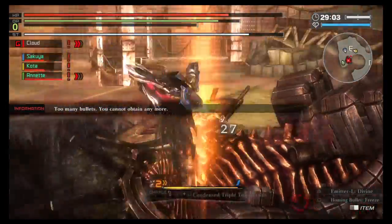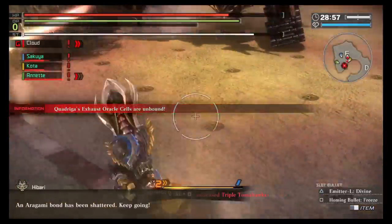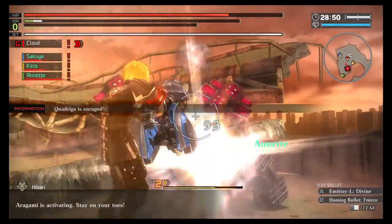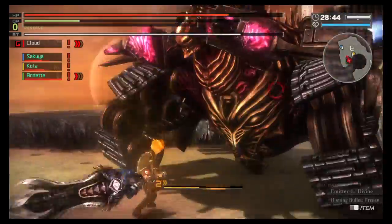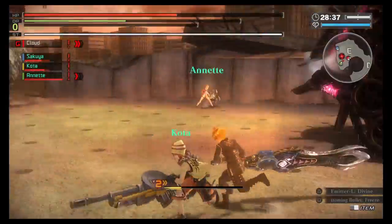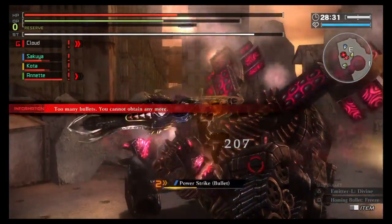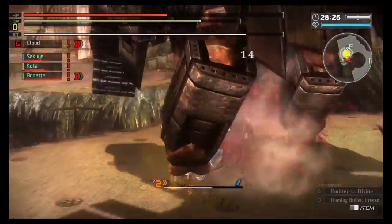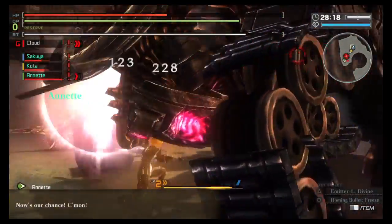There we go — that was a nice divine blow. There we go, he's opened up on his shoulder side. I want to stay in my burst. That's good — now we use the skills.